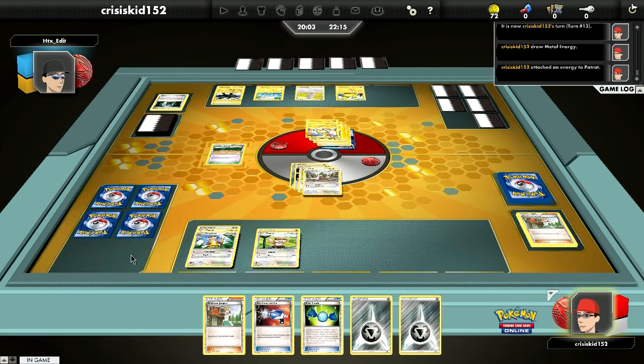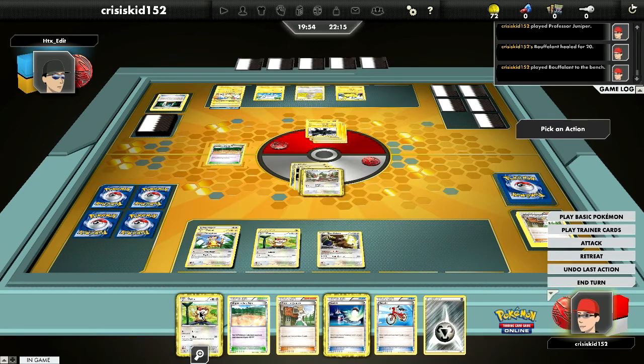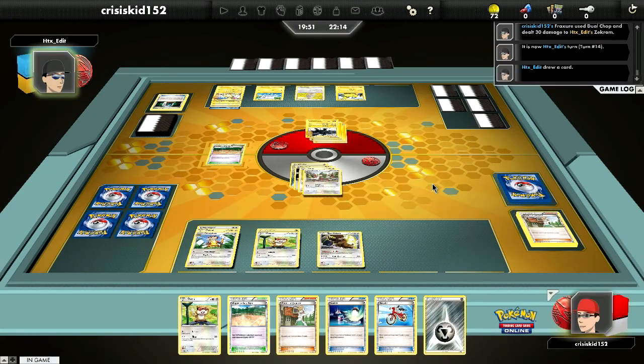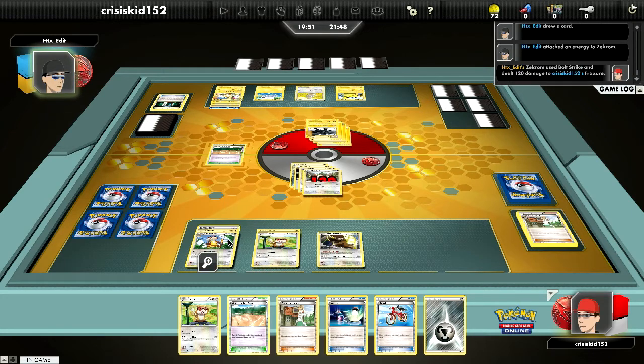I'm going to try to take down the Zekrom real quick. I'll do Dual Chop for 30 damage. He can only do 50 with Outrage right now, but he can do the 120 — putting down about 70 damage total after the recoil from Bolt Strike. I will lose my Fraxure from that, so I'll need to inflict 60 damage next turn, and I'm not even sure that's possible.